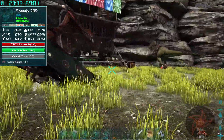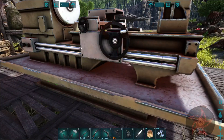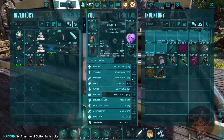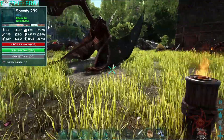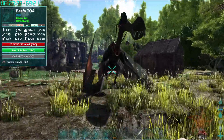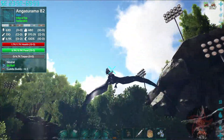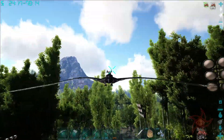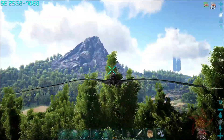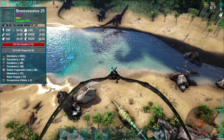We're gonna be spending some time underwater today. I'll grab a couple of these. We're gonna grab Beefy — I haven't taken Beefy out in quite a while, I always take Speedy out instead. Beefy is not nearly as fast, but Beefy is geared towards combat.